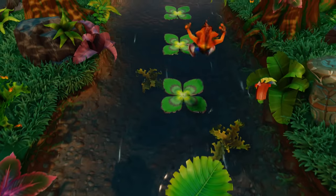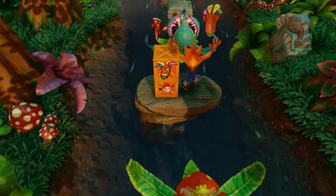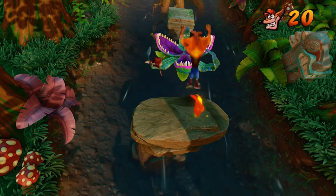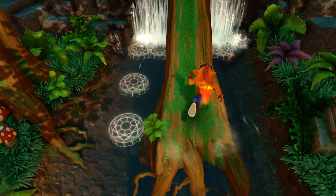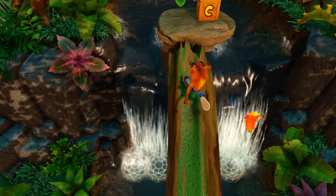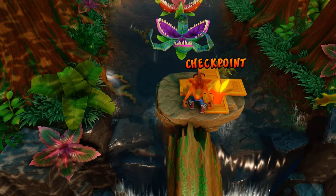There might be an alternate pathway here. Watch out — these are lily pads. If you step on them for two or three seconds they disappear. Our mask is at tier two. There is an alternate pathway — you can see the gem platforms down there. We need to unlock those to get to extra boxes, getting behind the waterfall.